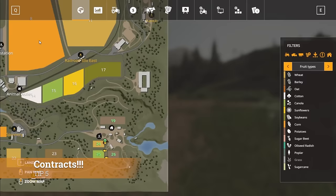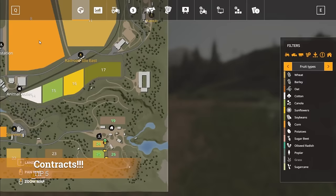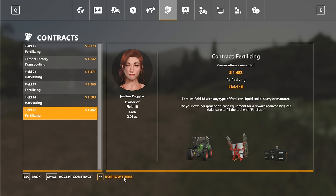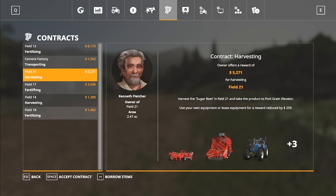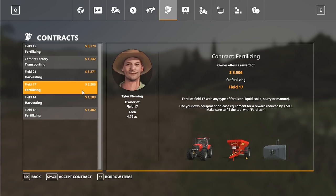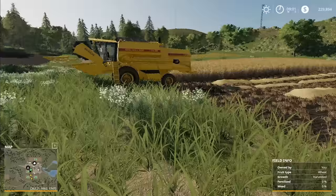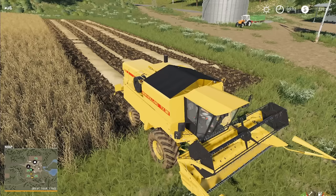Tip five is contracts. You need to be doing contracts. If you're working your fields in New Farmer mode — you have four fields, you're getting them taken care of — go to the contract screen and start doing different contracts. I recommend borrowing the items, especially in New Farmer mode when you don't have a lot. It does lower the amount you make a little bit, but contracts let you test out different equipment like sugar beet harvesters, fertilizers, and cotton harvesters without having to buy them. A cotton harvester is almost $500,000. Contracts are a fantastic way to earn extra money and learn what different equipment does.